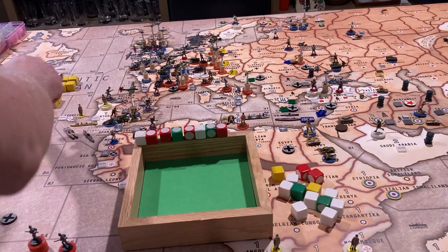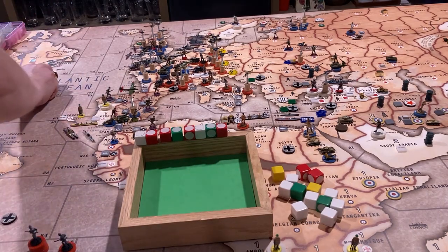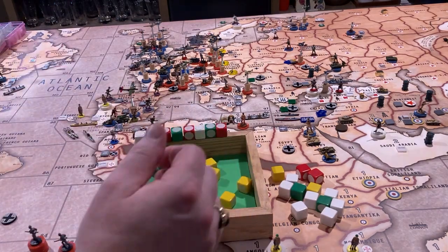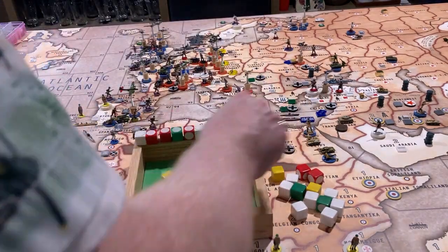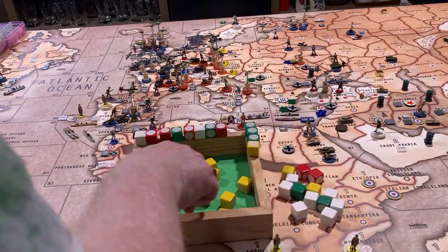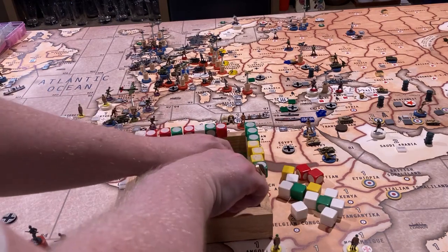The allies are going to roll their eleven twos and six threes. That gives seven hits for the allies. So eight hits for the Germans and seven hits for the allies.